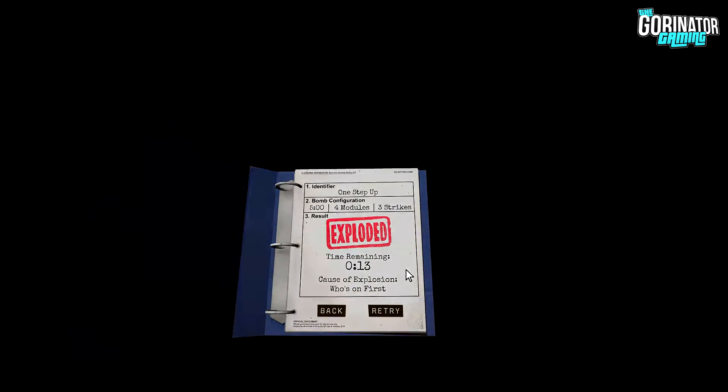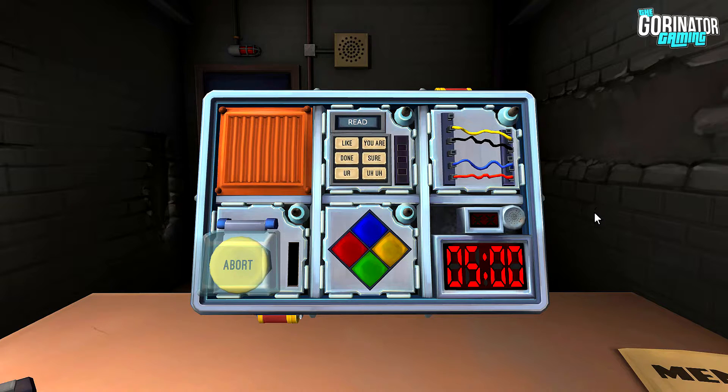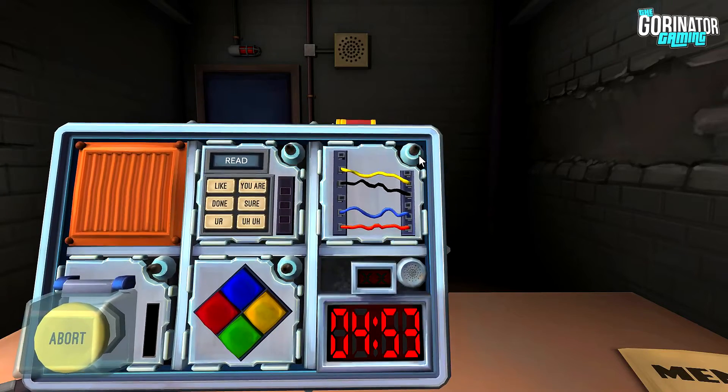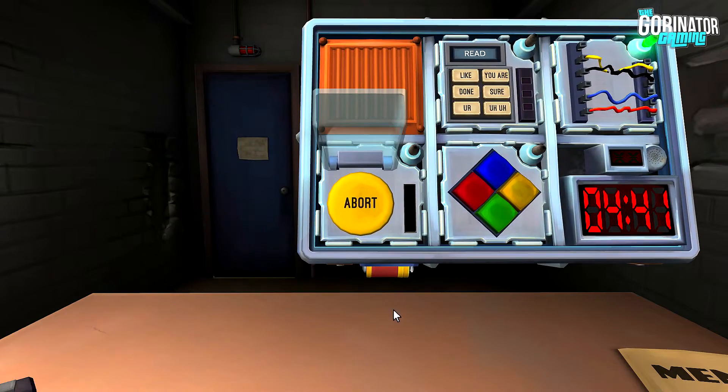You ready to retry? Yeah. We did pretty well, to be fair. It randomizes, doesn't it? So it might be something different. The Simon Says was far easier than I expected. Here we go. Five minutes on the clock. Let's go wires first. Four wires. Is there more than one red wire? No. Is the last wire yellow? No. Is there exactly one blue wire? Yes. Cut the first wire. Let's go to the button. It's yellow and it says abort on it.